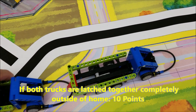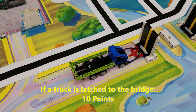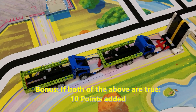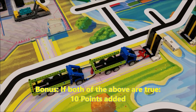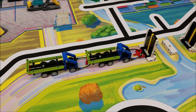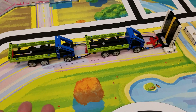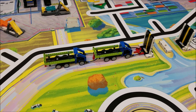If you can get this platooning truck to be latched onto the bridge, that's going to be worth 10 points. And if both are true — so if both platooning trucks are linked together and they're both latched to the bridge — that'll give you the extra 10. So this potential scenario is worth 30 points: trucks latched to each other is 10, one truck latched to the bridge is 10, and the bonus is 10.